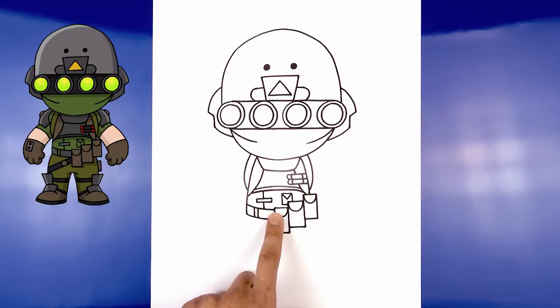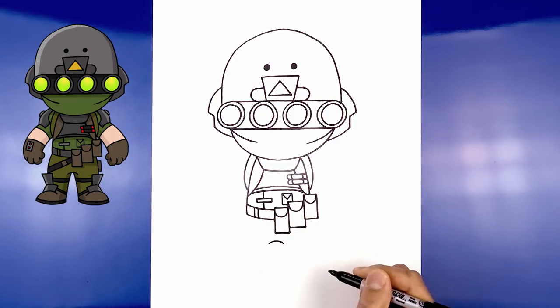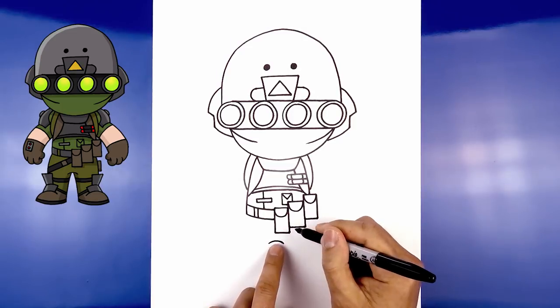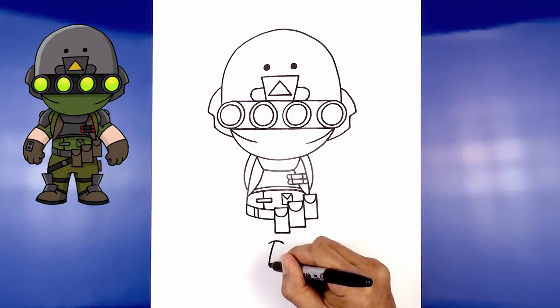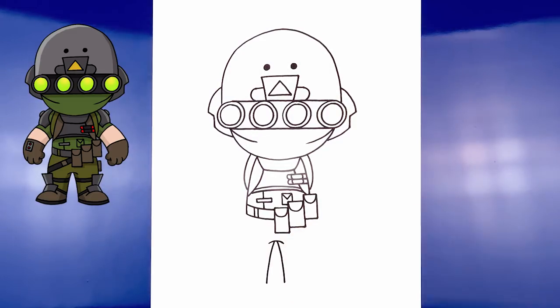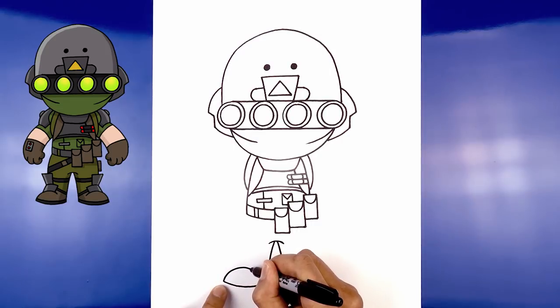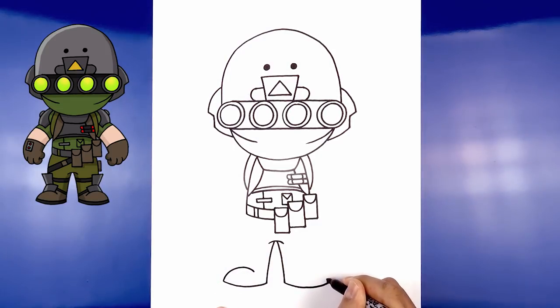Continue working down with the legs. In the center of the body, come down and draw a curve from left to right, going up and then down for the lower torso. Leave a small gap in the center — on the left, curve out and down towards the left heel; then curve out and down towards the right heel. Round out the bottom of the feet from heel to toe, curving down and then up. Round out the top of the foot — from the toe, curve up and in towards the heel, stopping about there. Do the same on the right side.